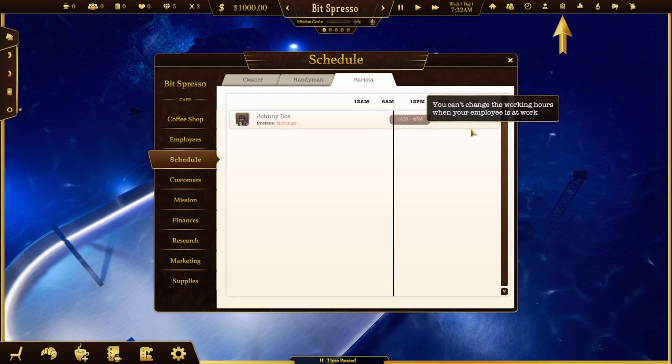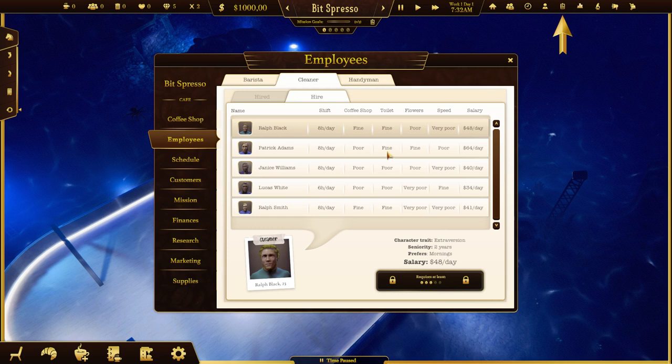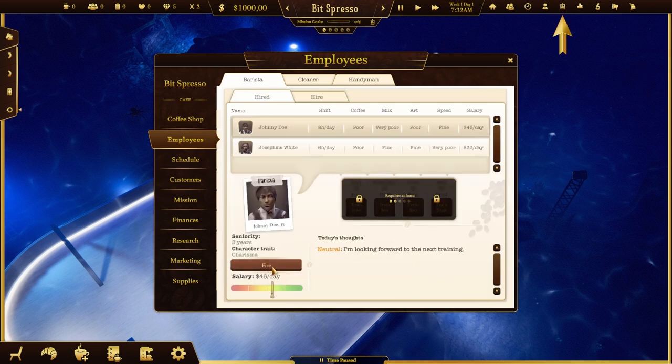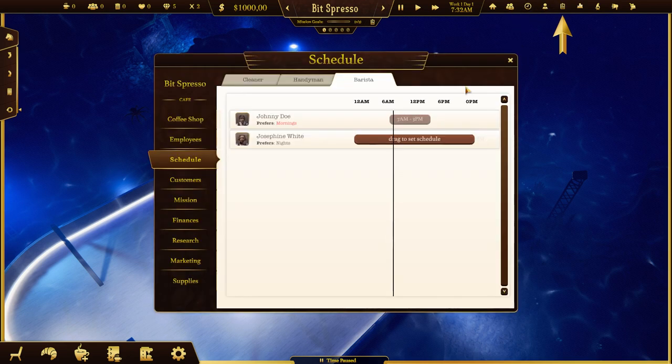If you hired someone, you actually have to give them a schedule. This guy will come in from 7 to 3, so at three o'clock the coffee shop is going to be closed, which is a problem. So we probably need to hire one more guy, which is the cheapest option. We've got one more guy and you set their schedule - so from 3 p.m. to 9 p.m. is that guy's working schedule.